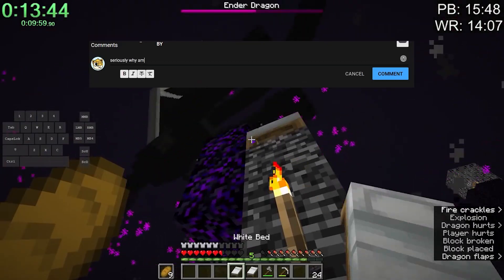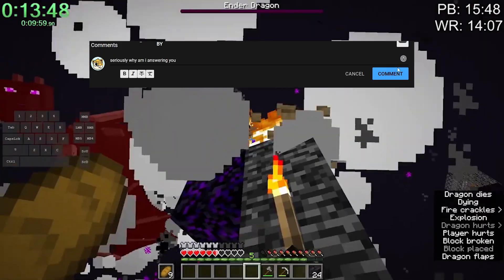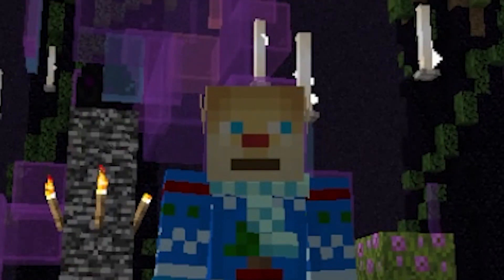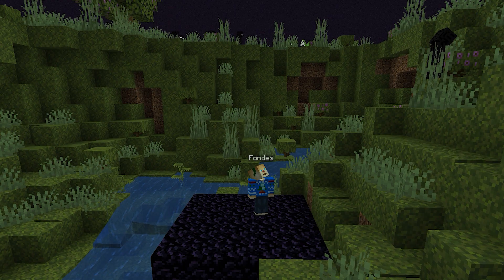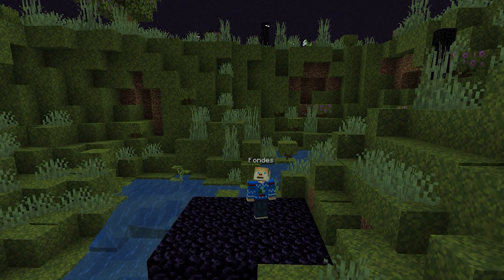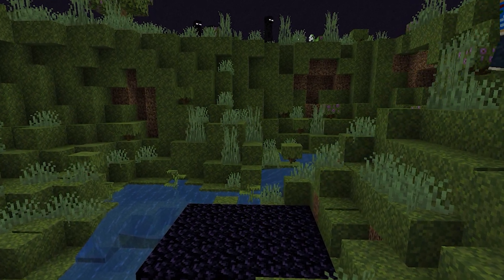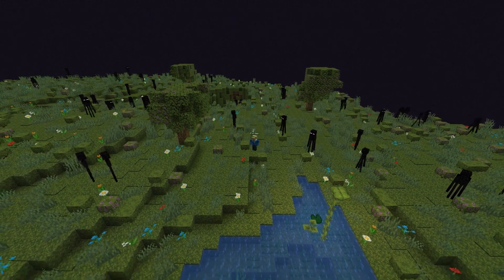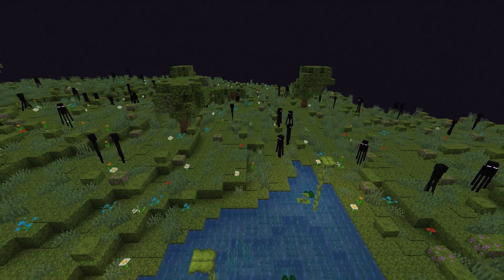Comment below how many people have just ended up ditching the End and never going back to it once they've killed the dragon, because I sure have. Which is why I had the great idea to transform it. Considering the new moss blocks and dirt in 1.18, I think it'd be a really cool idea to make the End look like it's been taken over by nature - like once the player went through, it's broken the barrier protecting it from the overworld, and now all the plants are seeping through.